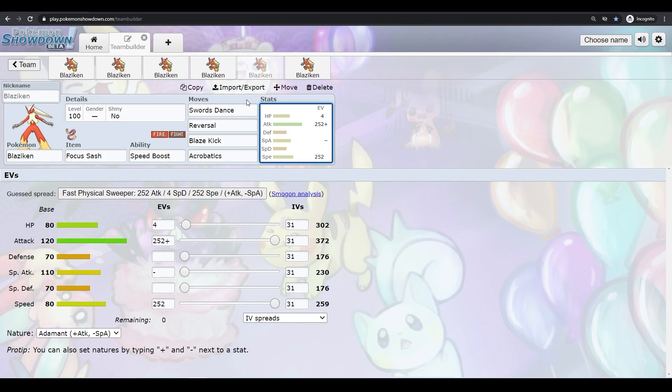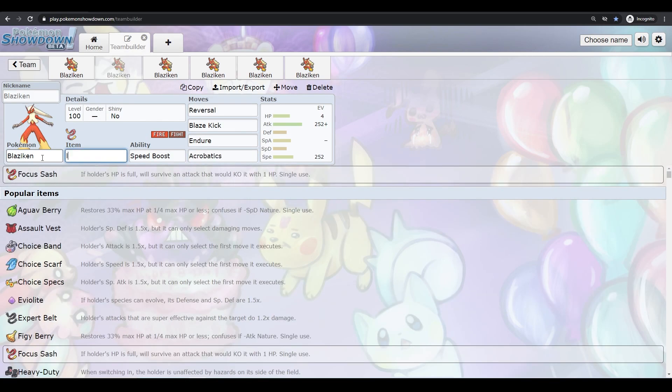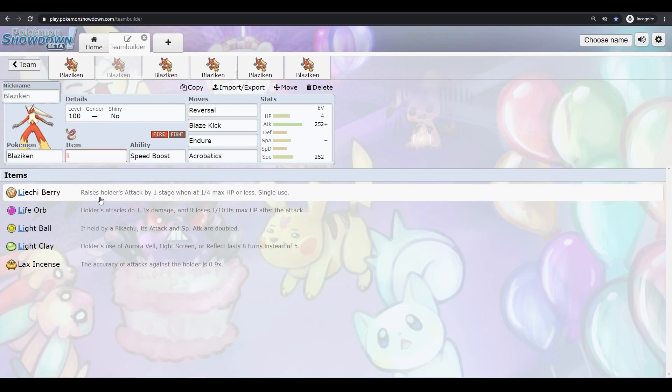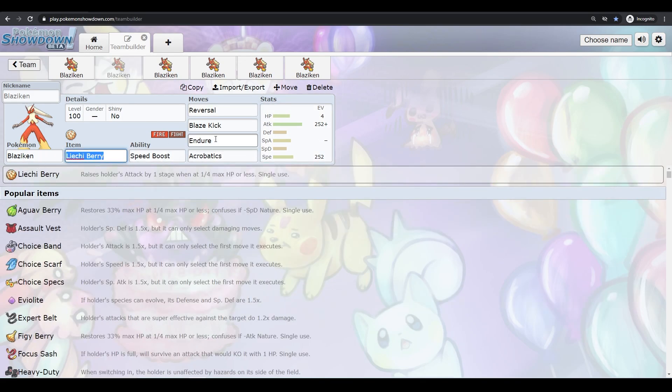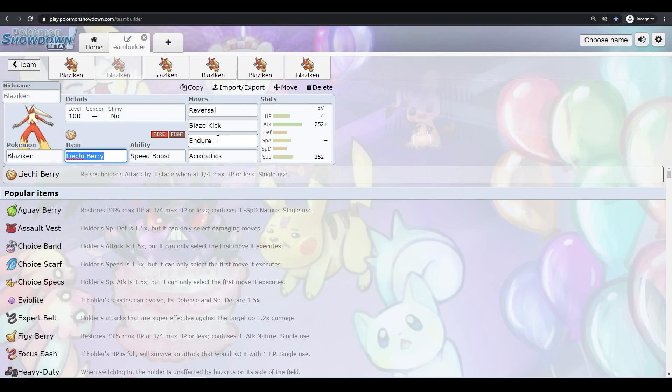If you want a little more reliability with this set, you pretty much have to run the Sash to guarantee getting Swords Dance and reaching 1 HP for Reversal. For this one with a Sash, you can drop Earthquake for Endure with a Liechi Berry — that way you're guaranteed to be at 1 HP. Or if you know they can't one-shot you, you could get a free hit off, take a hit, then Endure to guarantee the Liechi Berry at 1 HP, then Reversal at 250 base power. You'll have +1 on this set with Blaze Kick, and still have Acrobatics after. You get more reliability, but you lose coverage.